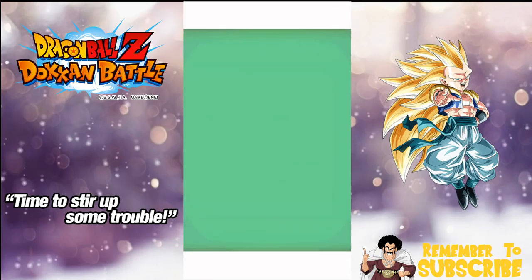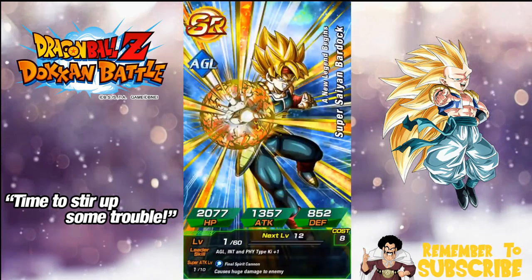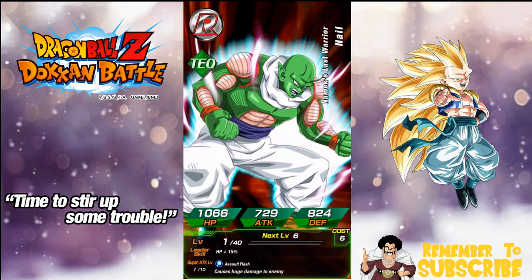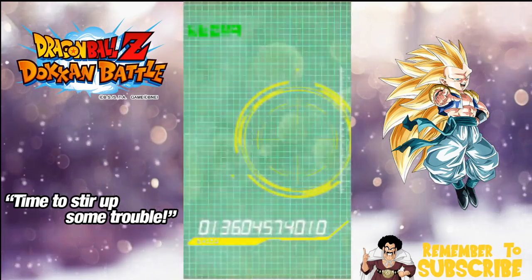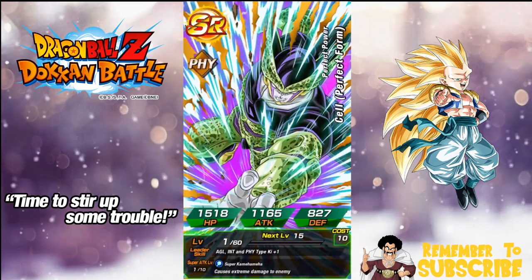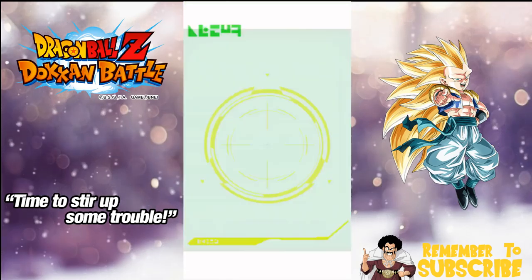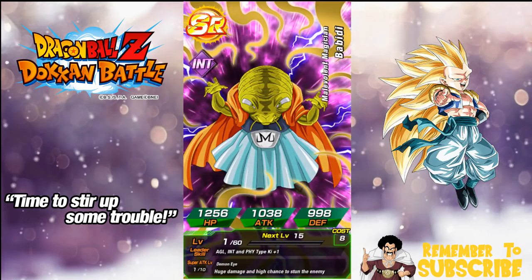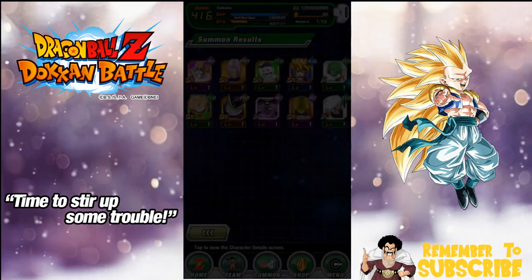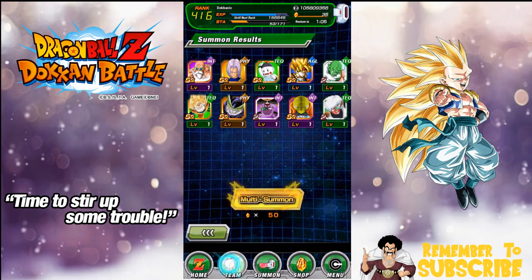Teen Trunks. Chiaotsu — horrible. Bardock — I'm going to start keeping him for his Dokkan Awakening to Super Saiyan 3. Nail — garbage. Another garbage Super Saiyan. Rare Captain Ginyu. Babidi. And Jice — that's it. How did I know that was going to be garbage? Don't pull on this banner, guys.